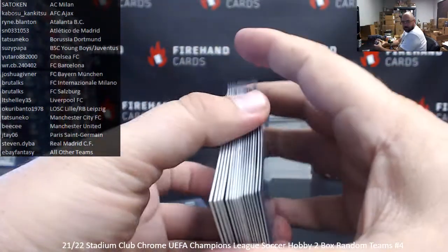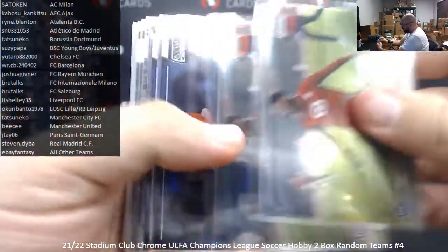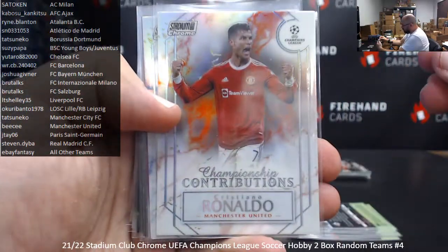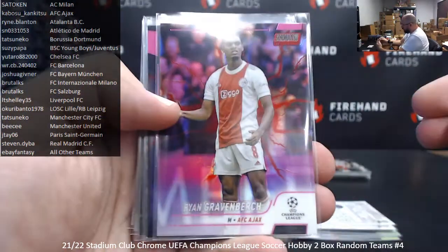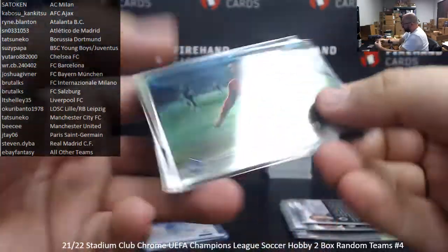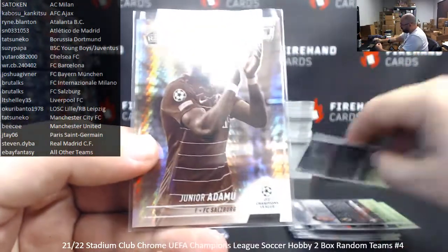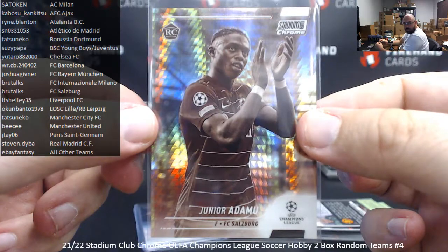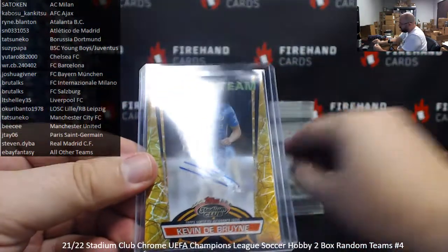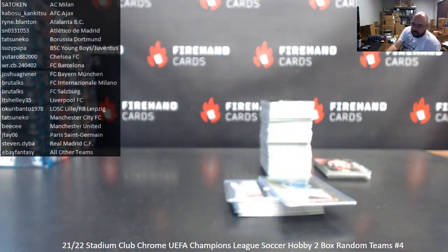All right guys, I've got a recap ready for you. 21-22 Stadium Club Chrome UEFA Champions League Soccer, two-box break four. Thank you for joining the break. Here's what we pulled. Top rookies: Jonathan David — found twice. Anthony Alanga — twice. Javi — once. Cole Palmer — once. Ben Sesko — twice. Championship Contributions of Ronaldo and Messi. Pink and Red Electrics — one per box — Ryan Gravenberg and Joao Felix. Got a black and white refractor numbered to 299: Noah Long. Green Electrics to 199: Jonathan David and Miguel Gutierrez. Green refractor to 150: Peter Schmeichel for Manchester United. Sepia refractor to 75: Junior Adamu for Salzburg. Your two autographed hits: first, a base auto — Danny Olmo, RB Leipzig. Second autograph was a massive one — Gold Beam Team Auto, Kevin De Bruyne, numbered to 50. That'll do it for the break. Thank you for joining and for your support of Firehannon. Congrats to our lucky hitters in the break. Until the next one.